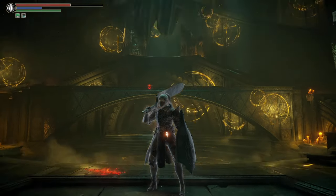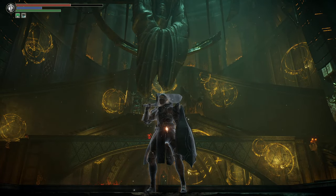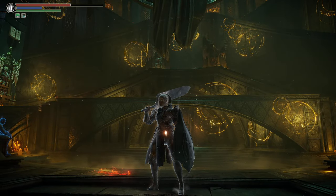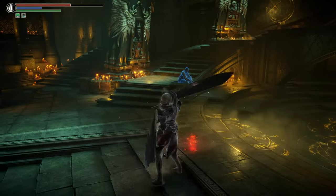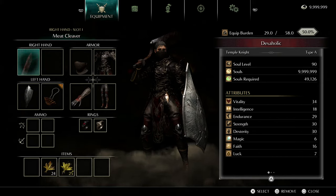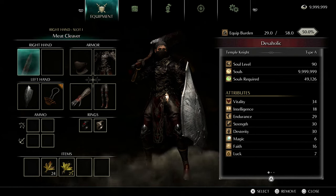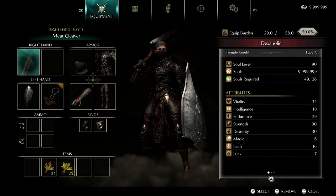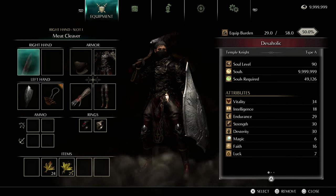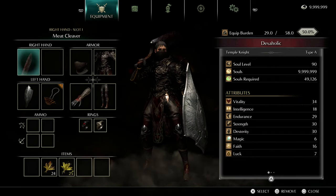I've been trying to use each of the weapons in Demon Souls for their own little invasion series, kind of similar to the weapon showcases I did in Dark Souls 3, but we don't have an arena here. So I'm really just trying them out in invasions to see how they work, what they're best with, the best damage I can get out of them, and maybe the best situations they're used for. Today we're trying the meat cleaver. I'm soul level 90 — this is the highest I've gone in the Demon Souls remake for invasion.